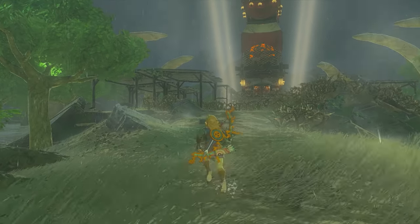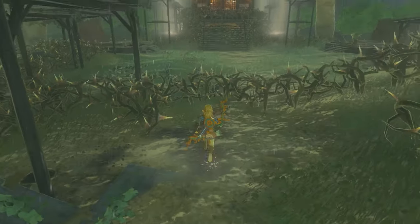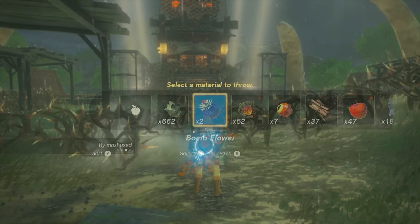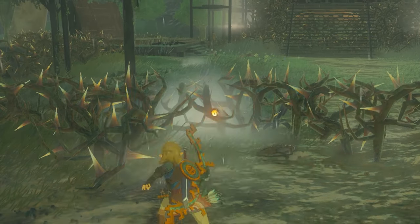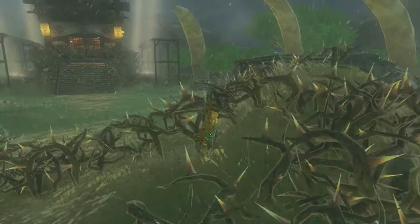The thing that makes this tower tricky to activate is the fact that its entrance and surroundings are completely covered in thorns. You might think that you can just light them on fire and they'll burn away — that's certainly what I thought — but one fire arrow will quickly remind you that it's downpouring and you can't start a fire in the rain.